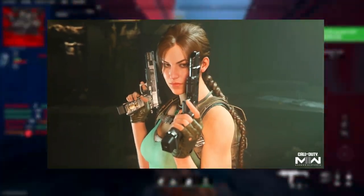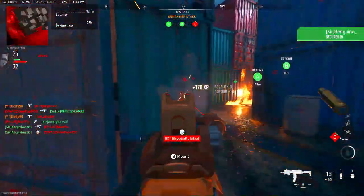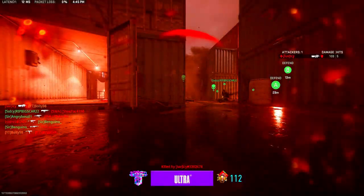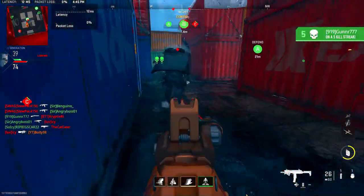Then we get over to Lara Croft. Lara Croft will be coming out September 9th. We are guaranteed to have Lara Croft's Tracer Bundle with Tomb Raider coming out on September 9th, which is super cool because we not only see the skin, we know it's going to have Tracers, and it looks awesome in-game.